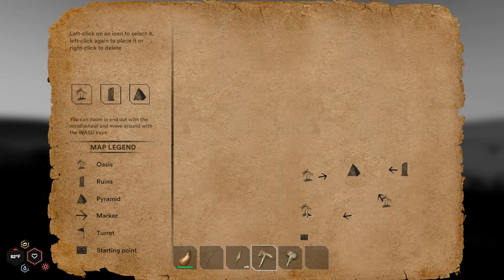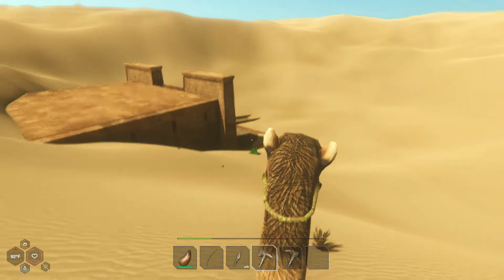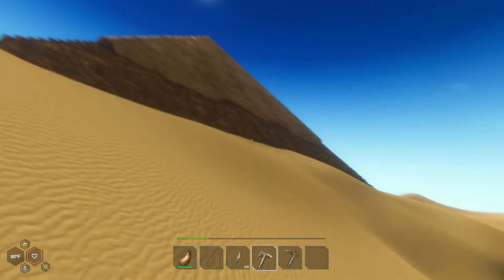I want to show you a really easy method for getting cloth and building materials, because when I first started I had no clue. It says to get hemp but I didn't know how — you actually get hemp from marijuana plants, which are in the game. Alright, I'm aimed at the pyramid here.